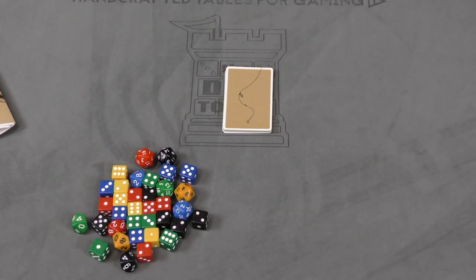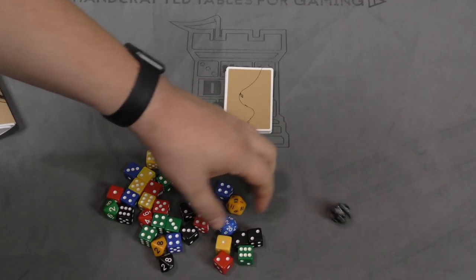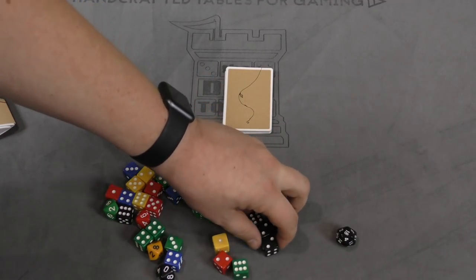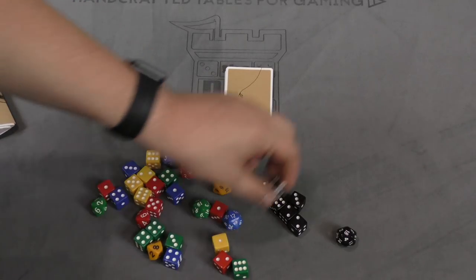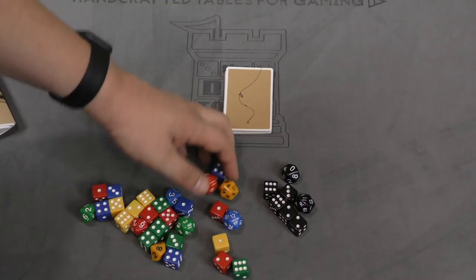You can see here that there is a ton of dice involved in this game, but each player is just going to take the dice that are their color. You're going to get five six-sided dice, one ten-sided, and one twenty. Each player is going to be getting that same amount.